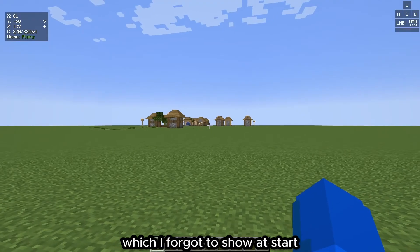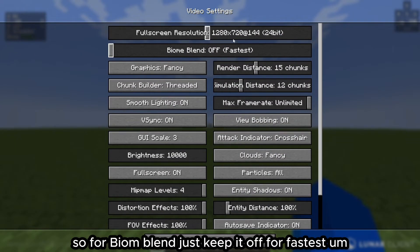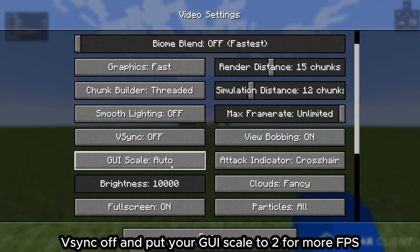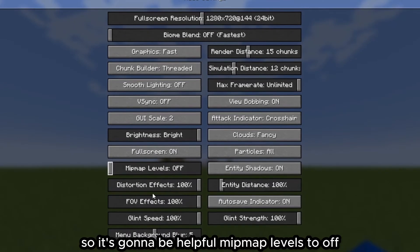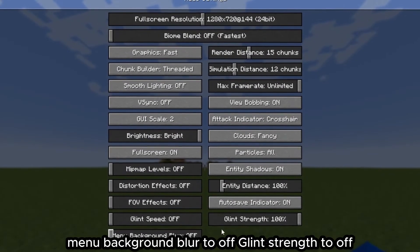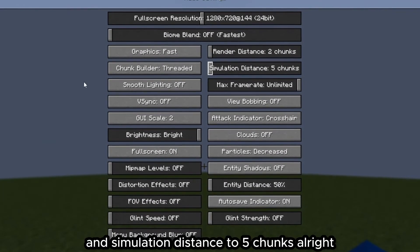Now let's optimize the Minecraft video settings. For FOV, change it to whatever you want — I'll crank it to Quake Pro. In Video Settings: set Biome Blend to Off, Graphics to Fast, Smooth Lighting to Off, V-Sync to Off, GUI Scale to 2. Set Brightness to Bright, Map Levels off, FOV Effects off, Glint Speed off, Fancy Background Blur off, Glint Strength off, Entity Distance to 50%, 3D Shadows off, Particles Decreased, View Bobbing off, Render Distance to 2 chunks, and Simulation Distance to 5 chunks.